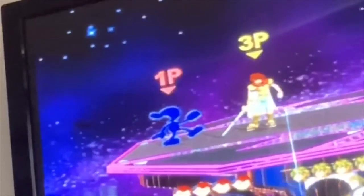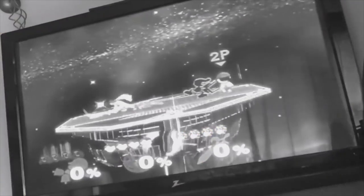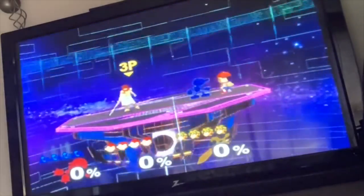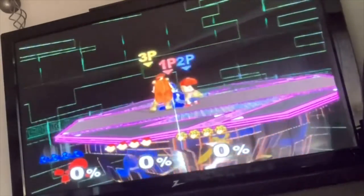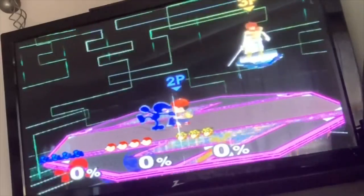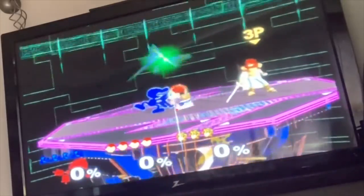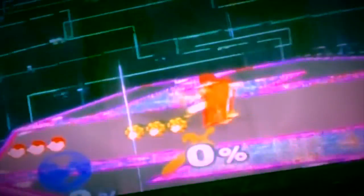This next glitch involves Mr. Game & Watch, Ness, and Roy. You use 3 PK Flashes from Ness and put them into Mr. Game & Watch's Bucket, or Down B. After you do that, go up to Roy, and have Roy counter Mr. Game & Watch's Bucket with the 3 PK Flashes in it. By the way, this all has to be done in Giant Mode to create the ultimate attack. What a moment to counter — Bye Felicia!